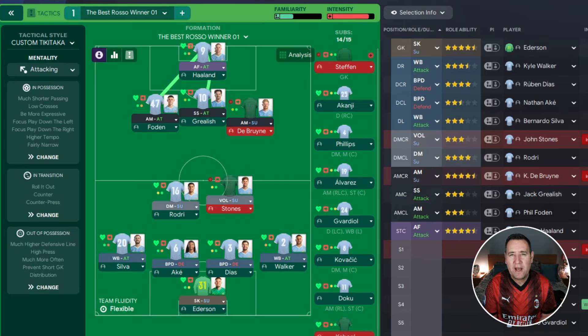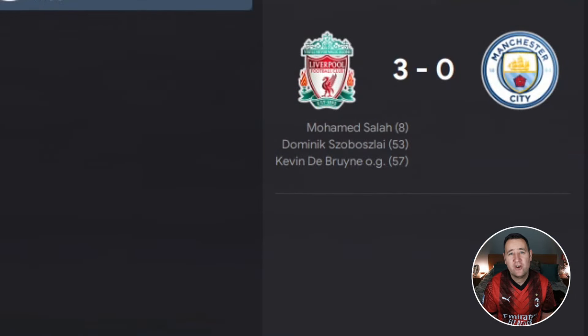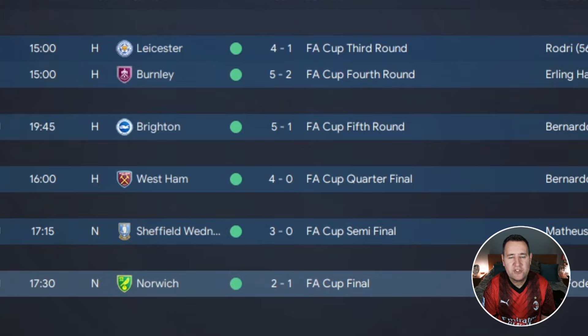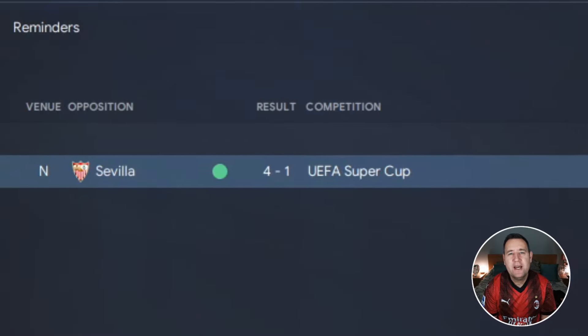We also have the points table and a fun tactic test league table - it's all about the fun. On screen now is Man City's results. Starting with the Community Shield, we beat Arsenal on penalties. In the Carabao Cup, we knocked out Villa, but in the fourth round it was Liverpool at Anfield where we lost 3-0. In the FA Cup it's a different story - we went on to lift it, facing Leicester, Burnley, Brighton, West Ham, Sheffield Wednesday in the semi-final, and Norwich in the final, beating them 2-1.